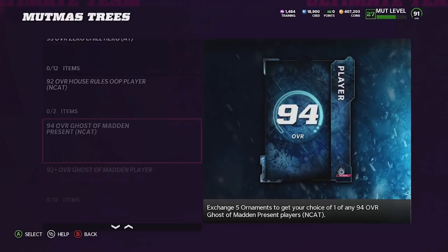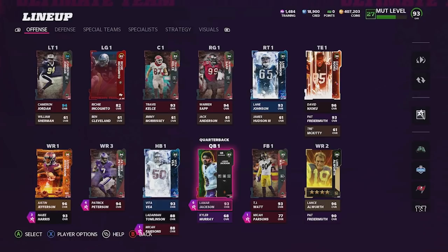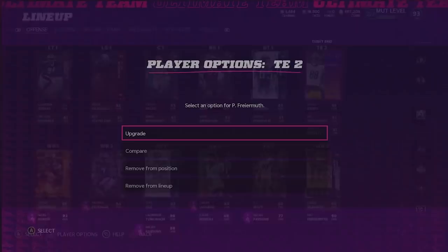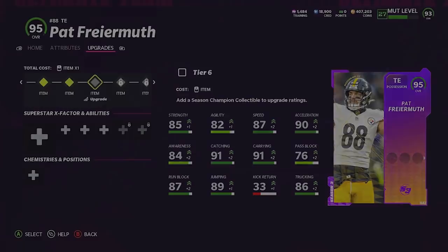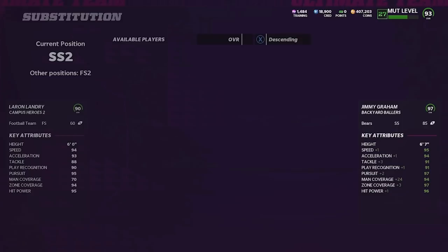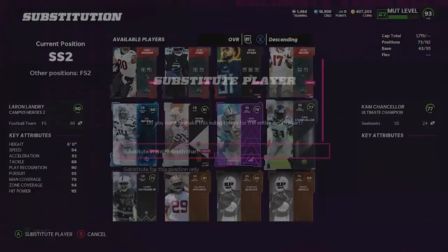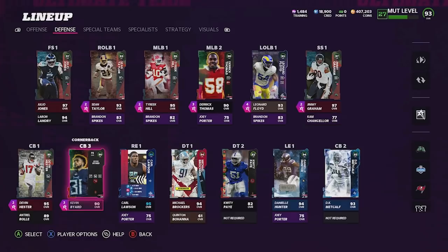Let's go back and update our lineup again. We're up to a 93 overall now - so many upgrades this video. I'm gonna go ahead and check every single one of these upgrade guys. It looks like we got one for Pat Freiermuth right here - big upgrade on him, he's up to a 95 now. Let's check Lance Allsworth - nothing really. We're gonna sub in the Cam Chancellor. We're probably not gonna max Cam Chancellor out because he has like a 77 overall, but we'll upgrade him throughout this series.